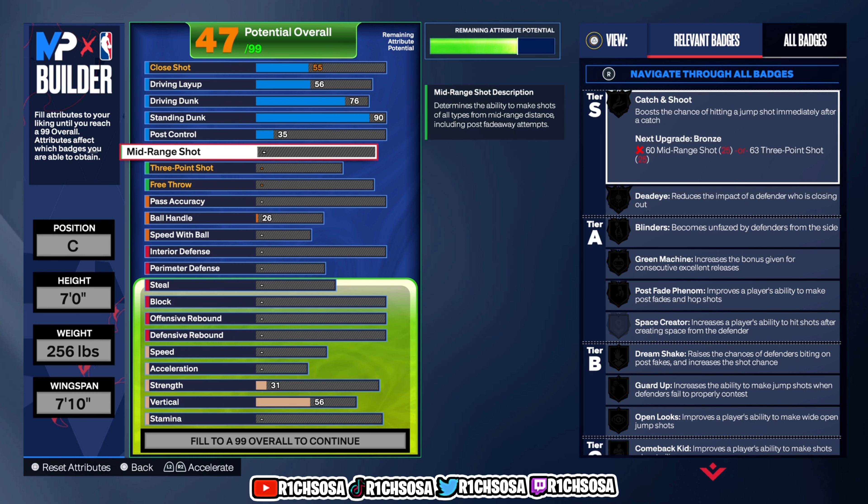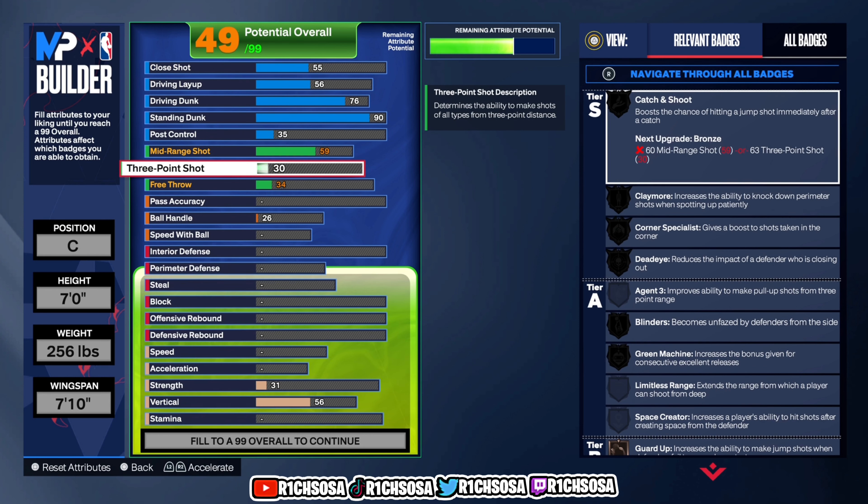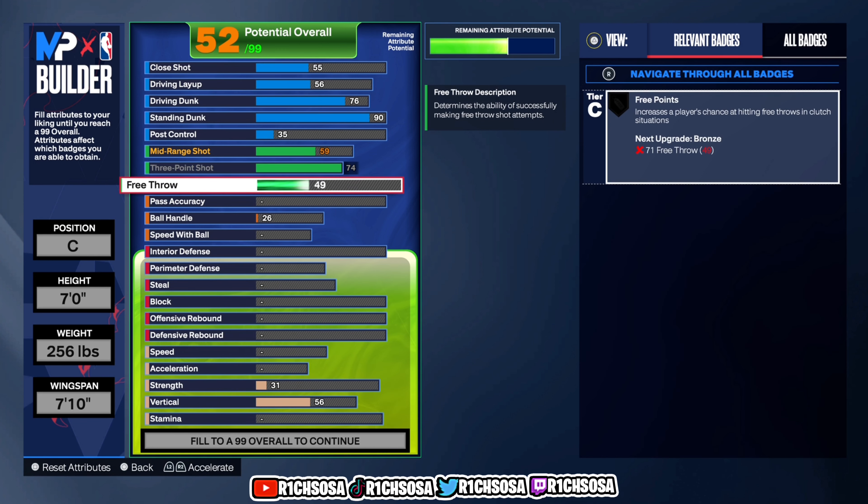From here we get into the shooting — I'll go through badges once we upgrade the build to 99 overall. For mid-range shot, go with a 59. For three pointer, a 74 is best. For free throw, go with an 80. Having three points on silver makes a huge difference especially in the paint.